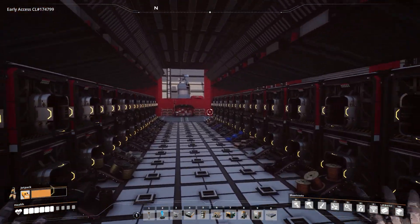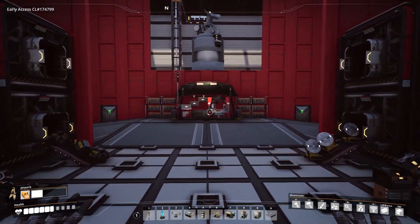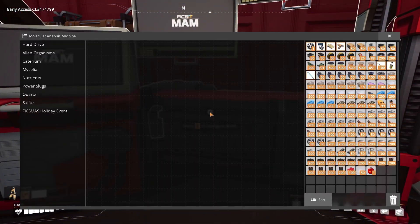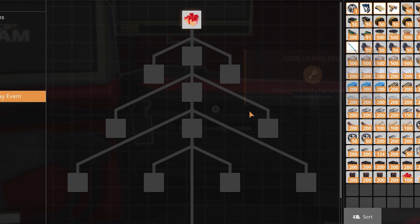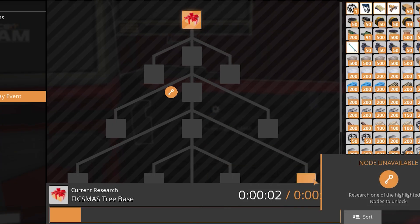So once you get some stuff from the calendar, you head on over to the MAM, and there's a whole new tech tree in here. Like, quite literally, a tech tree — it's a tree. Anyway, let's start researching.